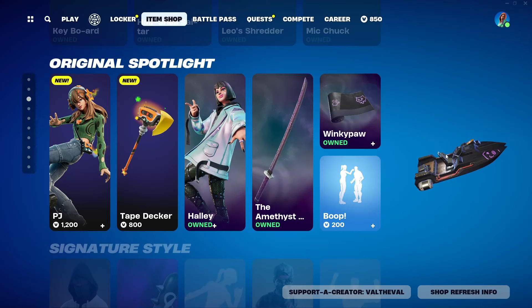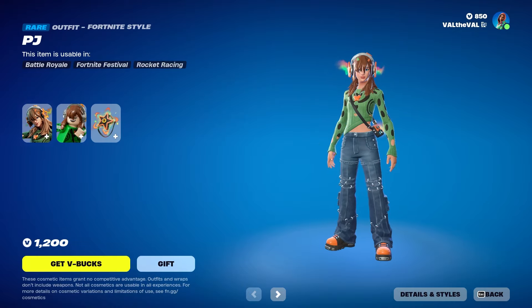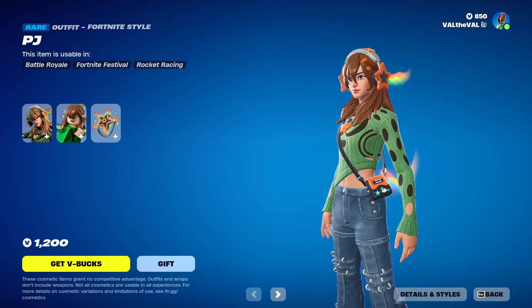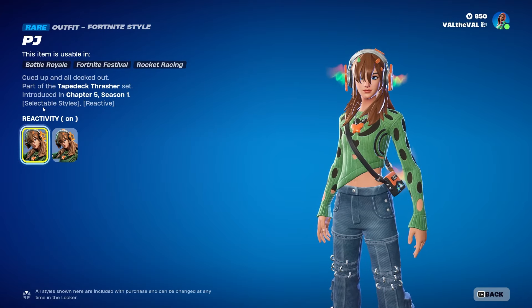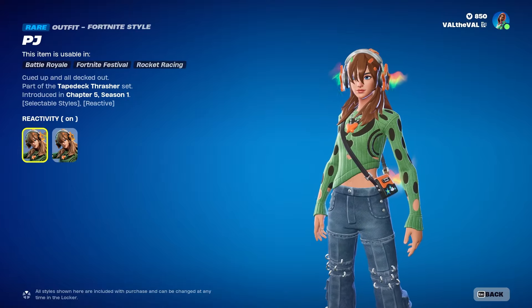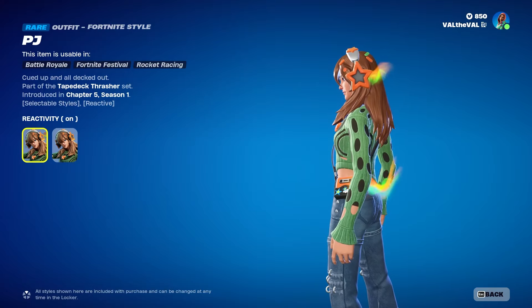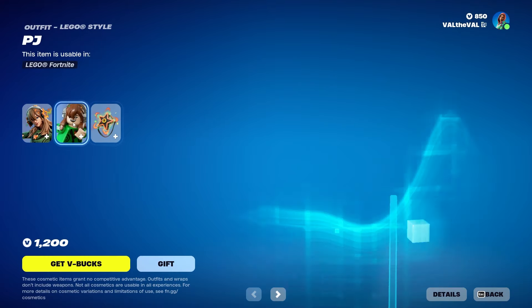What is up guys, Valda Val here with another Fortnite video. Today we're gonna be taking a look at the new PJ skin along with the Tape Decker pickaxe. She looks pretty cool — I like the headset, that's awesome. I wonder if it's reactive to emotes, sound, or taking damage. You can toggle the reactivity on and off, which is nice.